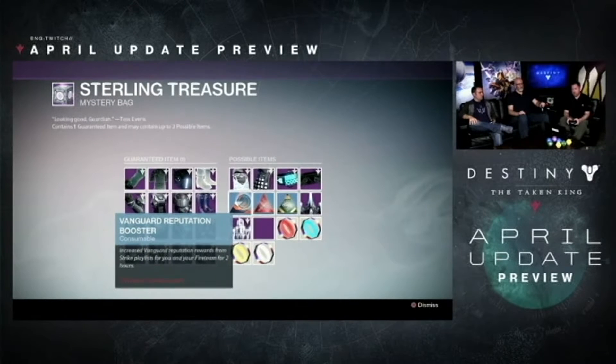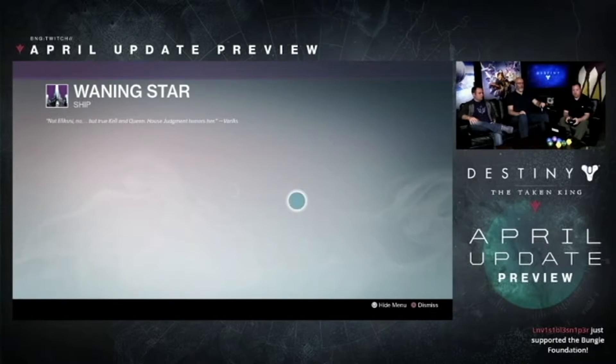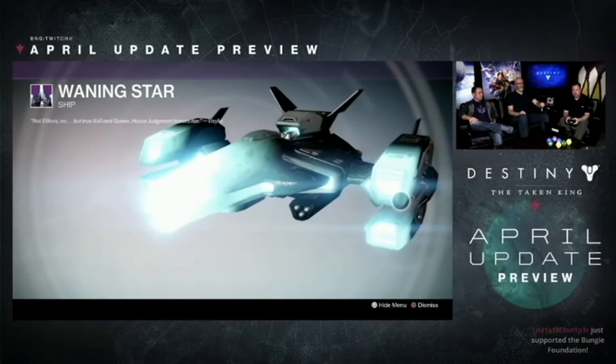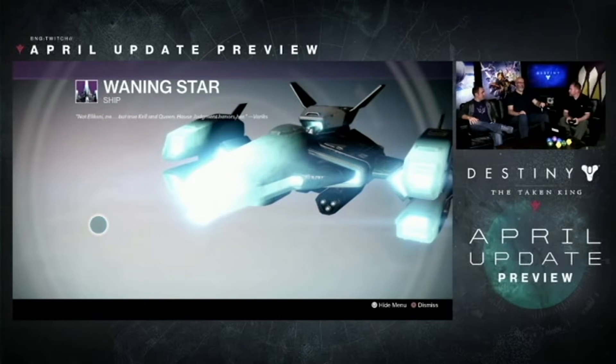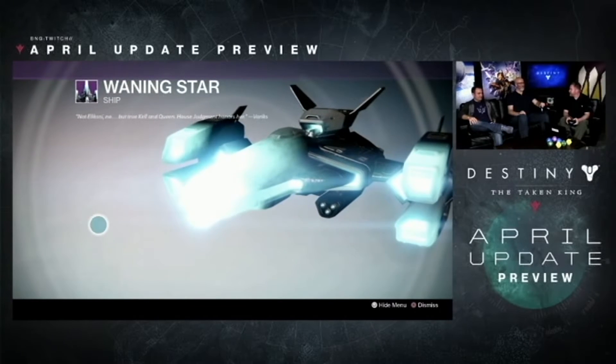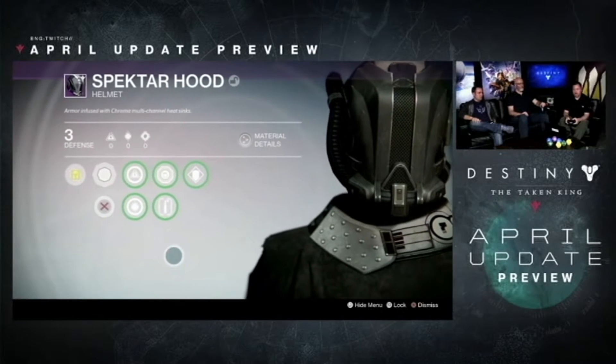You can preview the Sterling Treasure boxes to see the items you could get. What stood out to me was the new reputation boosters, the new Taken ship — which I thought was phenomenal and great looking, and I'm pretty sure you can only get that in Challenge Mode. The Chroma lights to change your armor colors also come from the Sterling Treasure boxes.